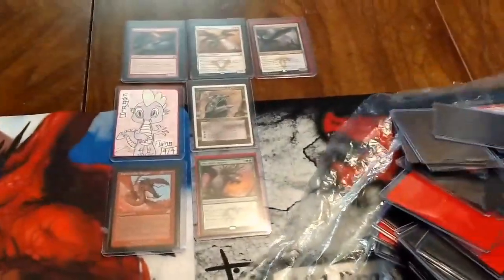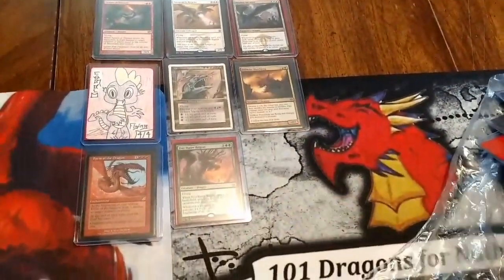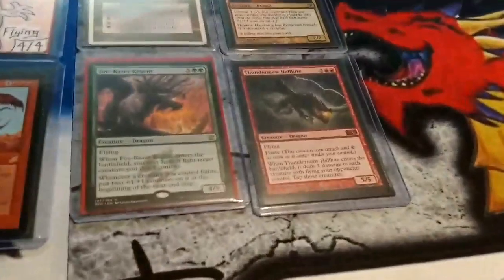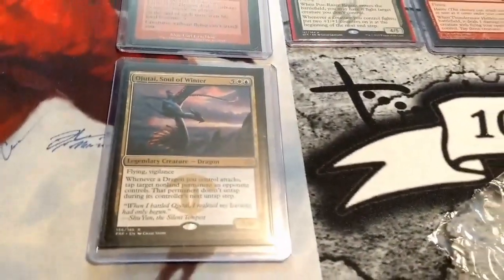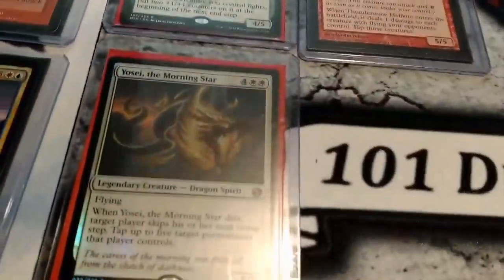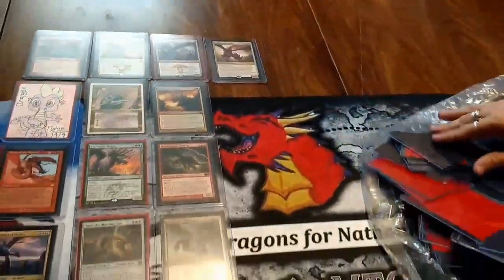Pristine Skywise. I'm going to run out of room — turns out there's at least 101. Hatchling, ooh, Thundermaw Hellkite! I love Thundermaw Hellkite — turn it sideways, that's what it does. Oh, Jatai Soul of Winter! Oh, foil Yosei — look how pretty that is! That's terrific.